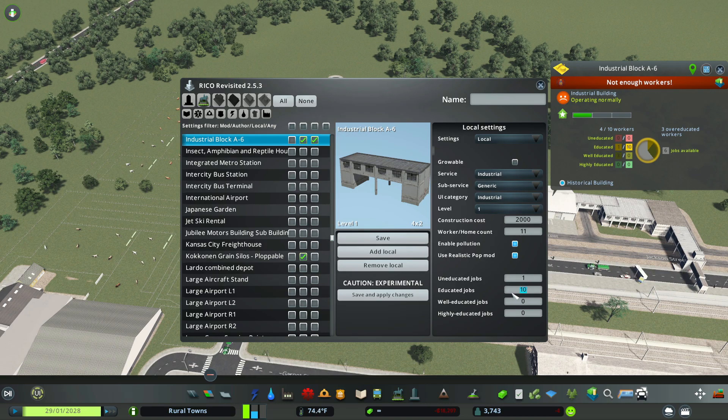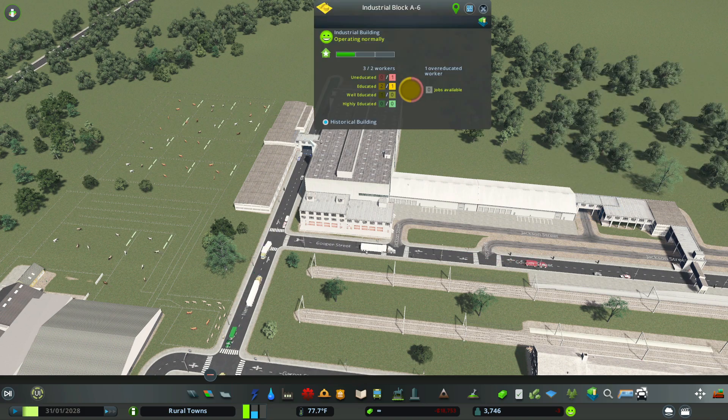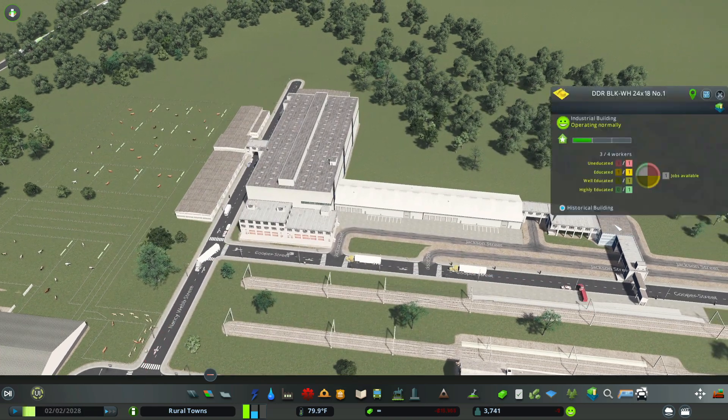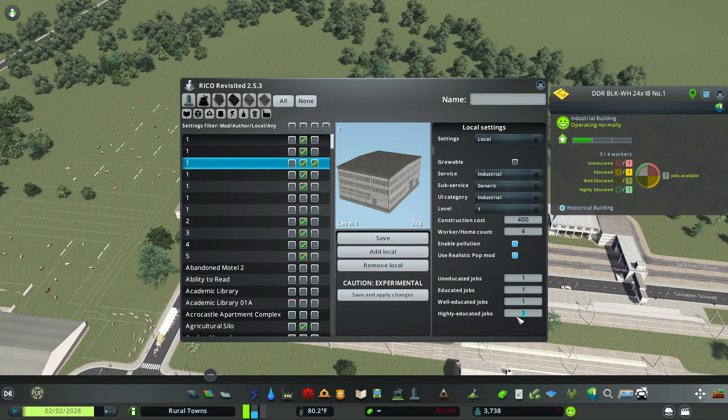Check even the smallest buildings — sometimes they have a need for workers too. If you don't plan to use universities, you can remove the need for highly educated workers.